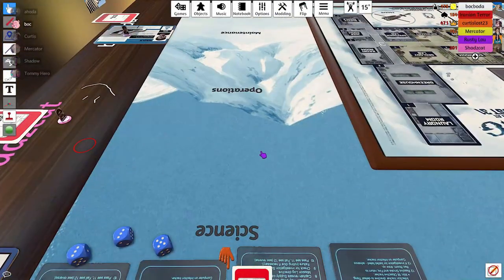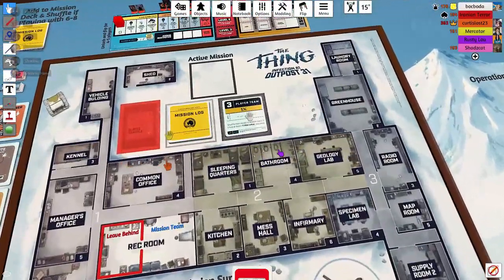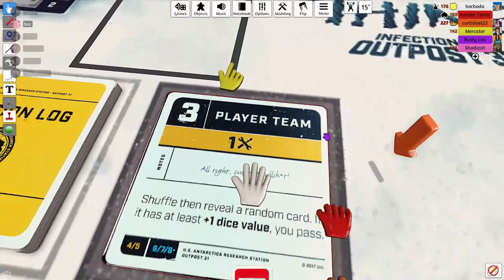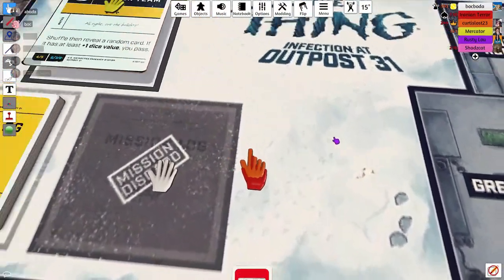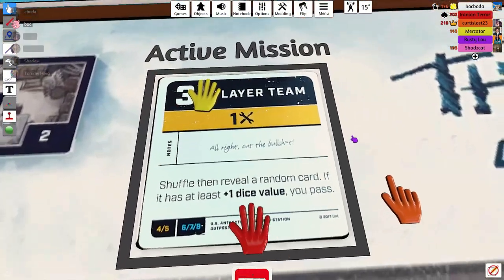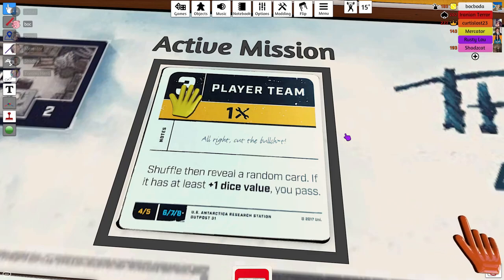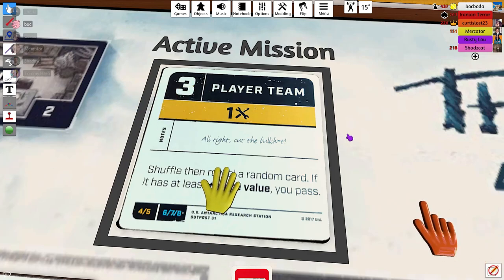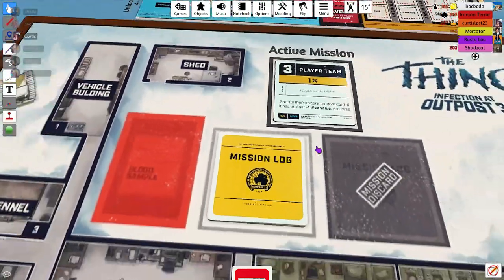Alright, you grab a mission log from the top of the deck. You need a three-player team on this one. Basically how this works is it's kind of like Resistance — you're just picking groups of people to go on a mission and handing in cards to pass the mission. The Thing can either choose to play along and play the right cards to earn trust, or they can sabotage.